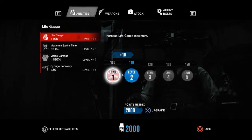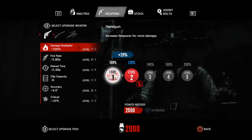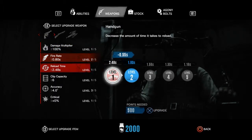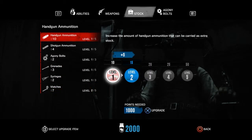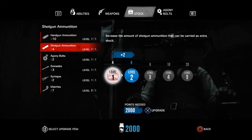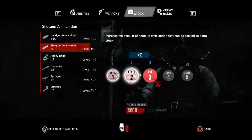The last gameplay element I'm going to talk about is the RPG element they added. During gameplay you'll kill enemies and they'll drop this green goop stuff — it's basically a currency — and whenever you get a chance to save, there's a section where you can upgrade certain abilities and traits, upgrade your weapons, and the carrying capacity of things. Overall I think it's done really well. It's kind of bare bones, but in the long run it actually brings more out of this game.